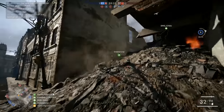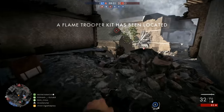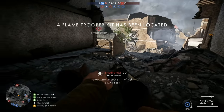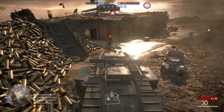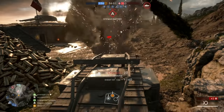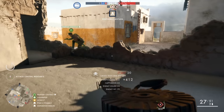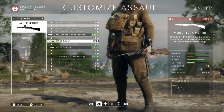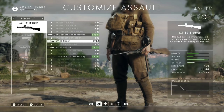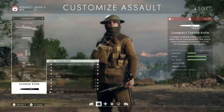Battlefield 1's class system is largely the same, but many of the classes have been retuned to support early 20th century warfare. New to the series are vehicle and elite classes, which offer more options than before. The primary classes in Battlefield 1 are Assault, Medic, Support, and Scout. Each one has access to a class-specific primary weapon, along with a sidearm, two gadgets, a grenade, and a melee weapon.